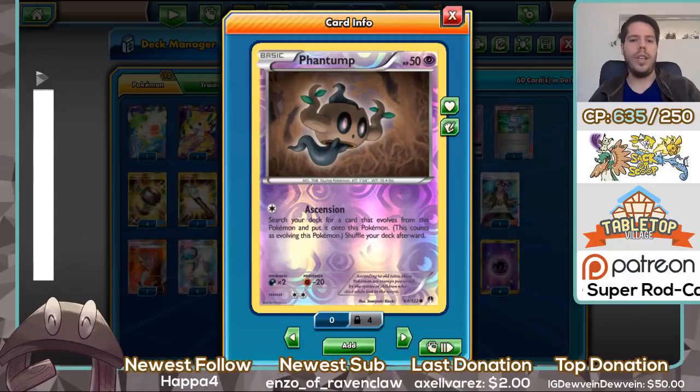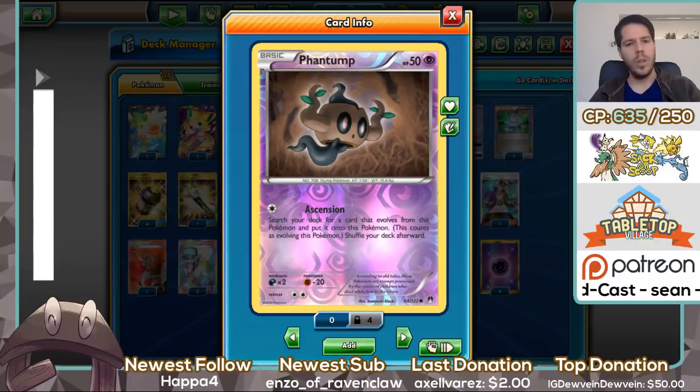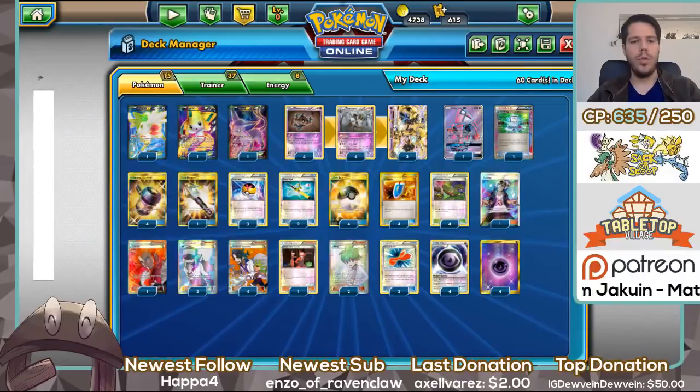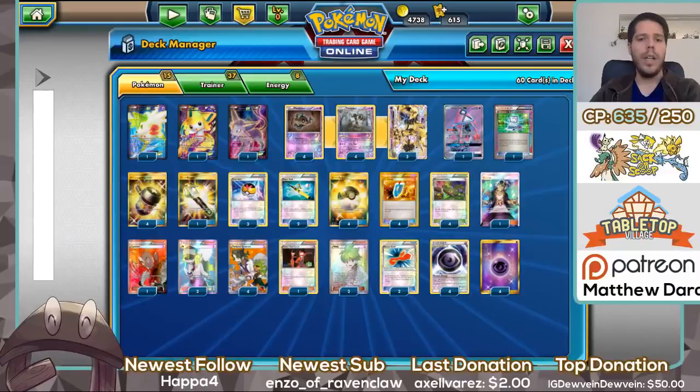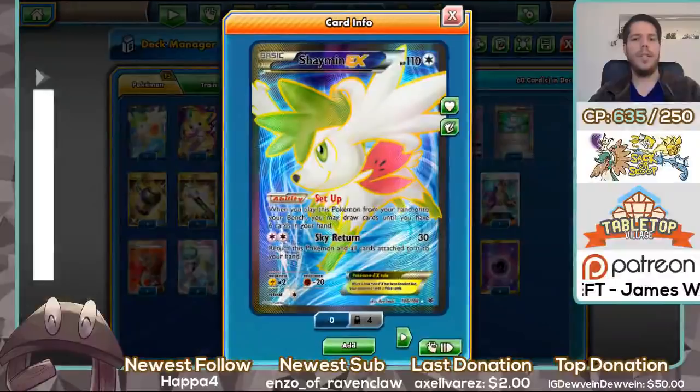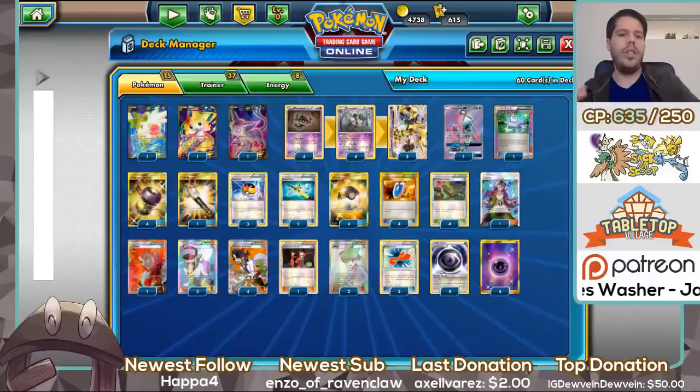The whole idea is using Wally or Ascension to block your opponent from using items as fast as possible. Three Slams does 60 damage and 20 to two of your opponent's benched Pokémon, which also fits the bench-damaging theme. We have four Phantump — Phantom Ascension lets you search your deck for a card that evolves from this Pokémon and put it on. You can potentially Ascension turn one to deny your opponent's items. We have one Espeon-EX to use Miraculous Shine against Zoroark-GX, which is the main threat, and one Shaymin-EX for extra draw access.